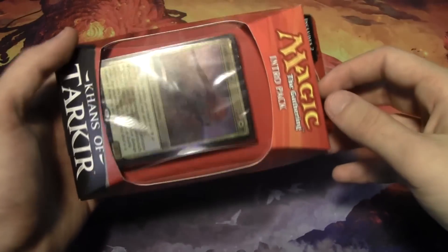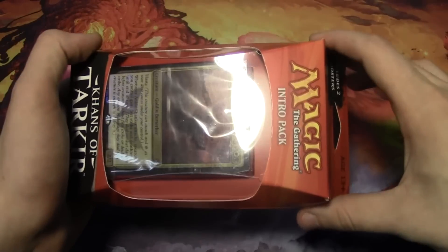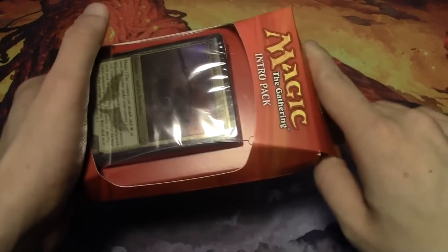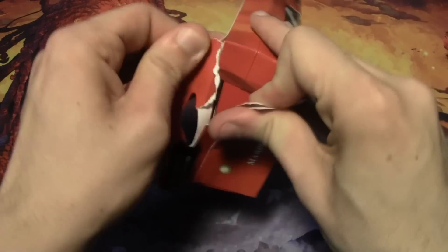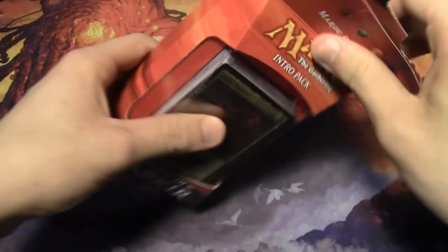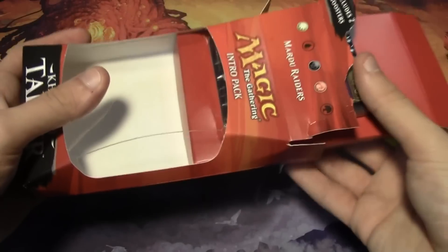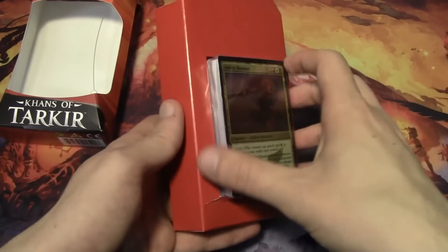You buy this deck, it has a 60-card pre-built deck. It also has two booster packs that you can use to modify your deck and add some things in, and even have the chance of pulling some better cards. They're only about 12 or 15 bucks depending on where you look, and they're pretty easy to find at a local card shop, online, or even at a Target or Walmart.